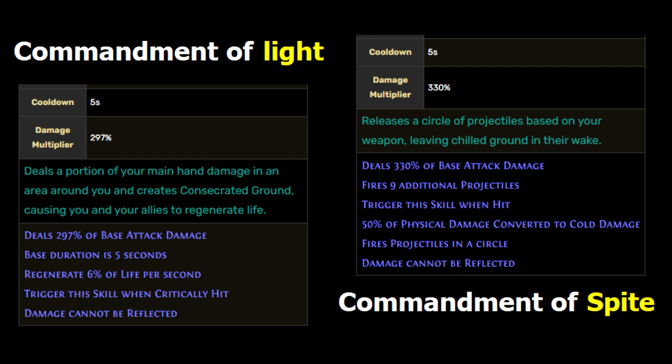Commandment of Light generates consecrated ground without a sulfur flask or zealotry. Spite is a means to generate chilled ground without a cold skill or aquamarine flask.